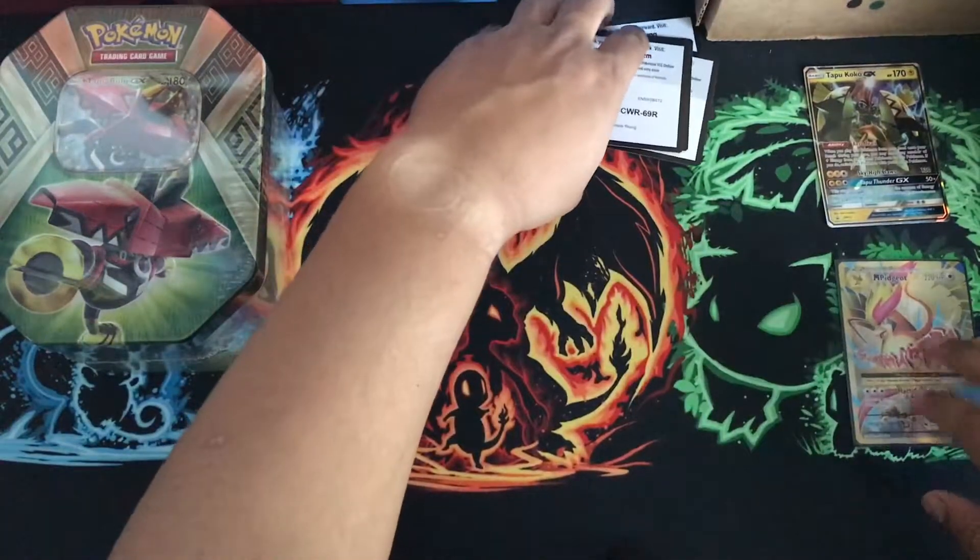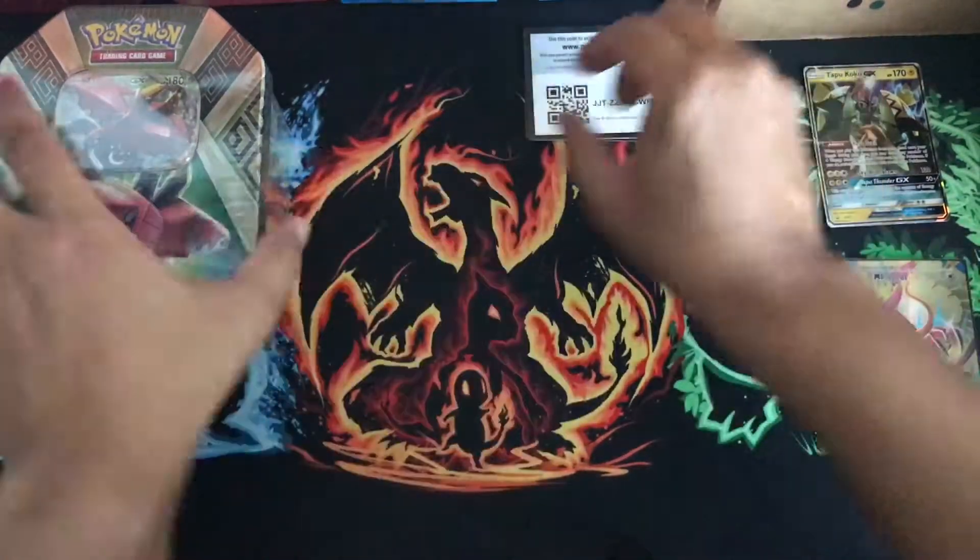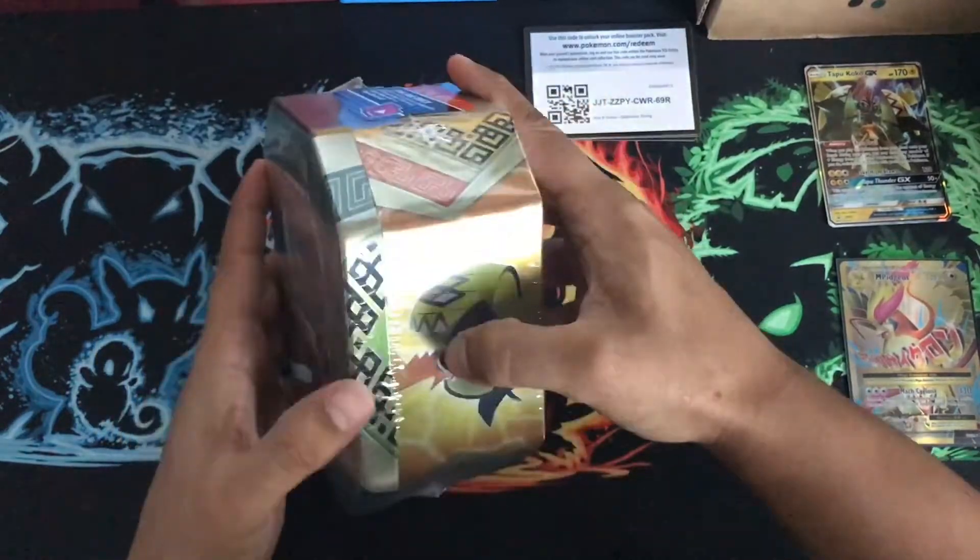So from the Tapu Koko box, we did get a Mega Pidgeot. Nice. And now let's get into the Tapu Bulu tin.